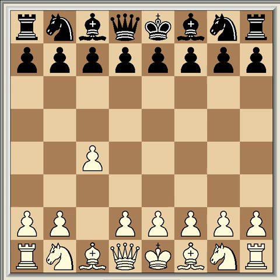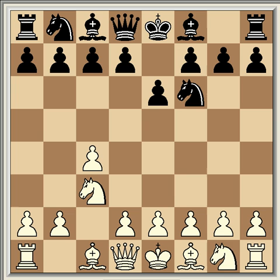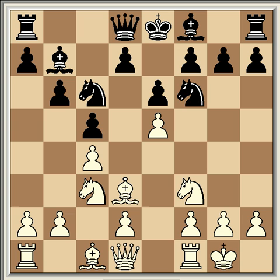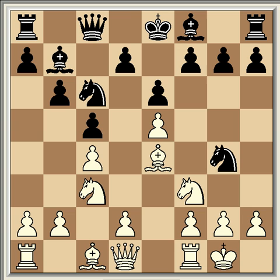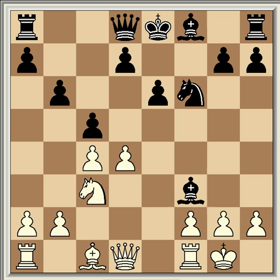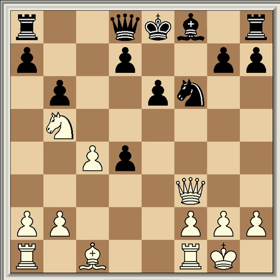It began with c4, the English opening, and then e6, knight c3, knight f6, knight f3, b6, e4, bishop b7, and bishop d3 protecting this pawn and also preparing to move the bishop to c2 and playing d4, creating a strong center. So black has to take action immediately and he does that with c5. Tal castled and then knight c6, e5, knight g4, bishop e4, and queen c8, which is an unusual move. Theory nowadays prefers f5, e takes f6, knight takes f6, bishop takes c6, bishop takes c6, d4, bishop takes f3, queen takes f3, c takes d4, and knight b5 with just an edge for white, nothing too serious.